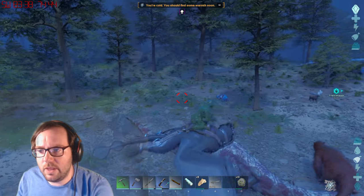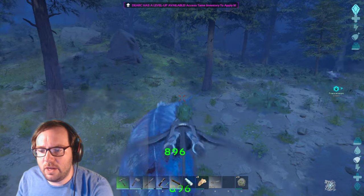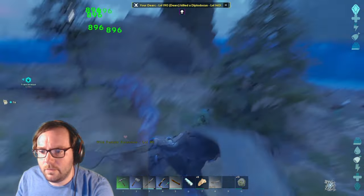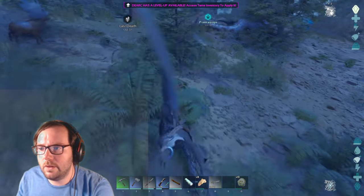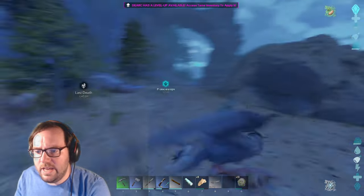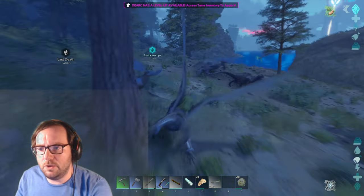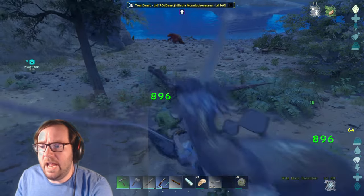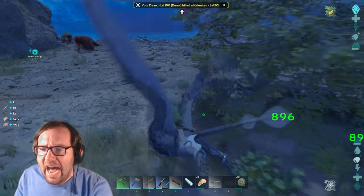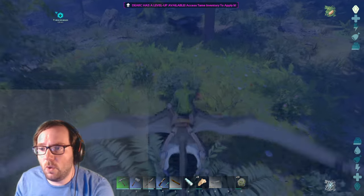Where did he go? Of course he's attacking a diplo — just going to attack everything. I've got to take out this diplo I guess. Stop and fly! The stupid Daedon only flies when it feels like it. The mono's losing health. And I killed it. Damn it, now I'm going to have to find another one.